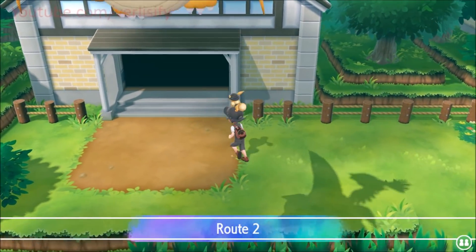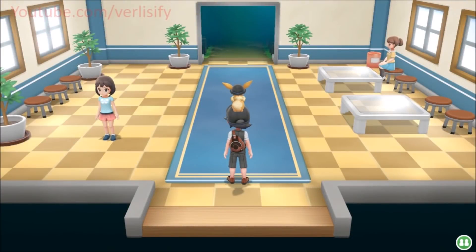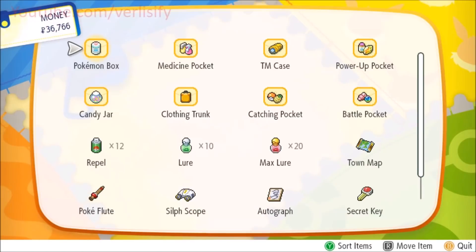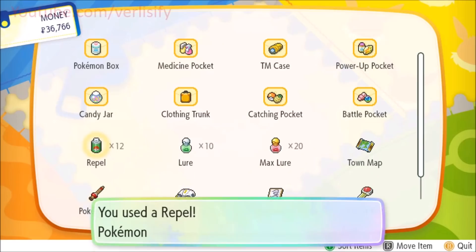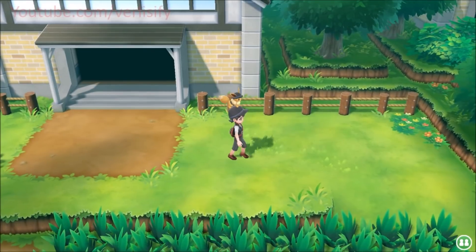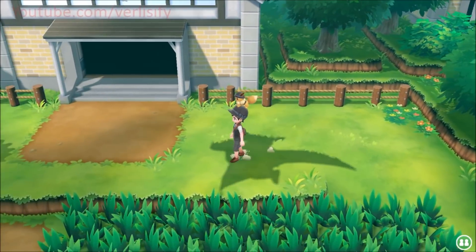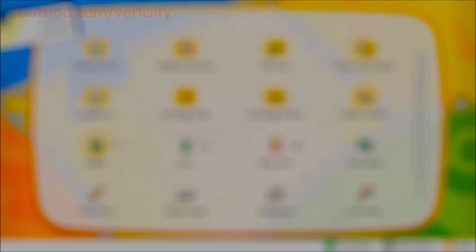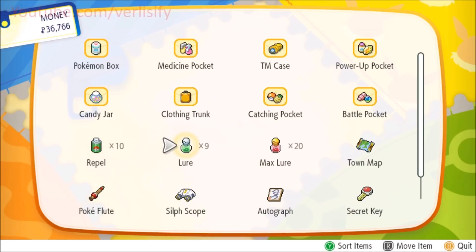I'm going to keep going back and forth. I've been doing this for about 15 minutes now and still don't have a legendary bird, so I'll show you what that encounter is like when we get one. I want to try something real quick — did you know that if you use a repel and then use a lure, it clears all the active Pokemon and forces them to respawn? I want to see if that respawns them more quickly.